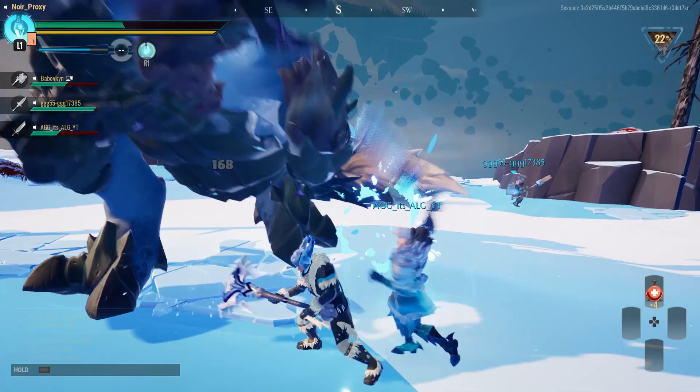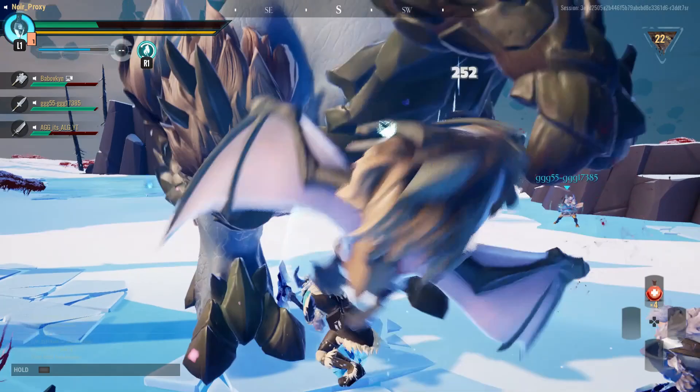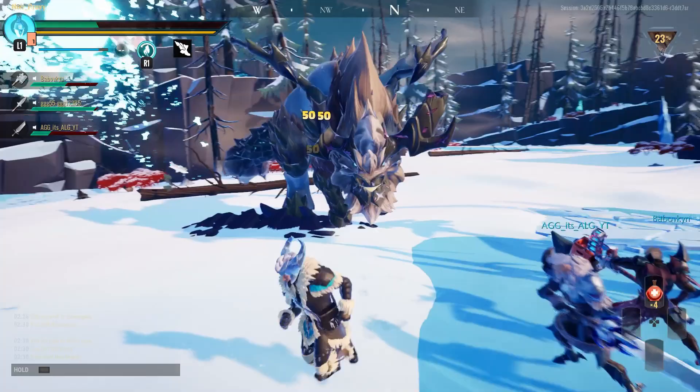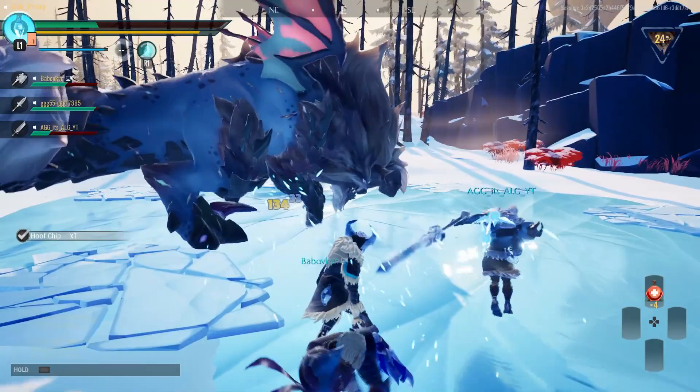Let me know in the comments if you've been playing this too — I'd love to know. We're about to take this thing down. It borrows from Monster Hunter in showing ongoing progressive damage on the enemy. Using that R1 ability — you kind of do an underarm spin like a boomerang and it comes back at you. And if you press R1 again, I found out you do an uber downward slam. Really cool.